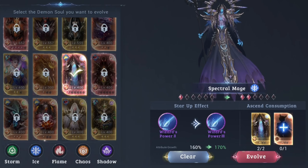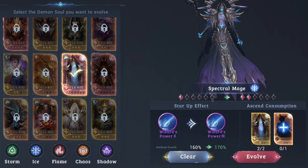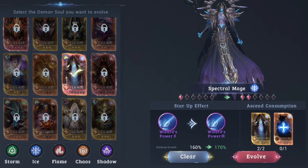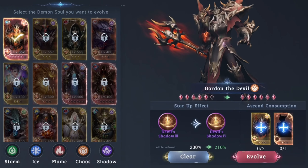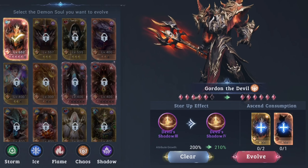When you continue to red, you again need two of the same Demon's Souls and one orange. So you will need a bunch of orange souls. As you can see here — same requirement: two Demon's Souls and one orange.